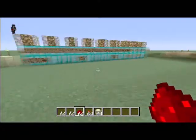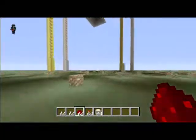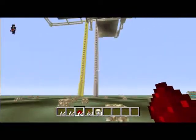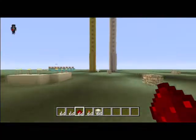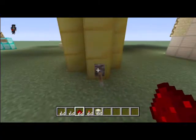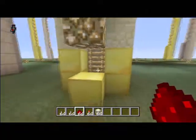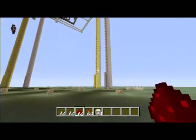These levers here are the main function that make the game possible in order to start the game. These levers signify whether the room is activated or not. So if you only had four players, you would want to shut off two rooms, or four rooms and only have four rooms open for the four total players.